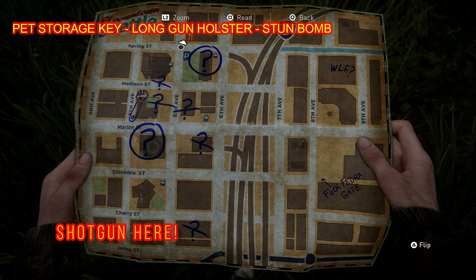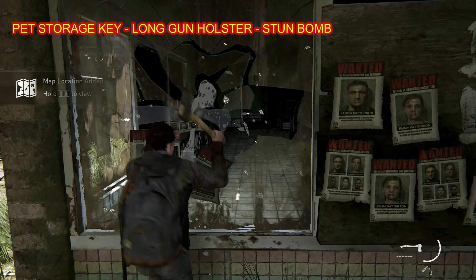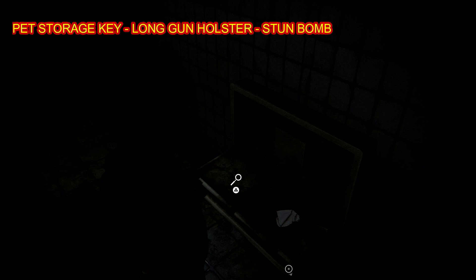Next up we're going to grab an artifact, a trading card, and a pet storage key. We're right up there in the north-northwest — you can see we're going to smash some windows. The big blue trading card is going to be in this drawer, and then the pet storage key is going to be right in the back here.